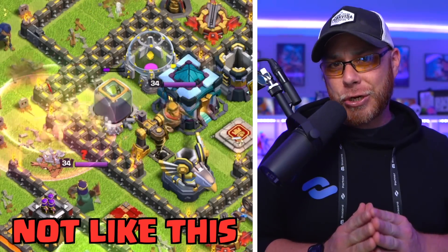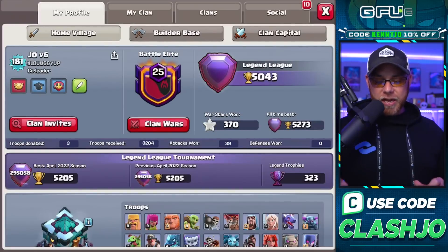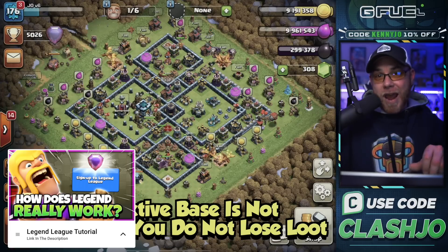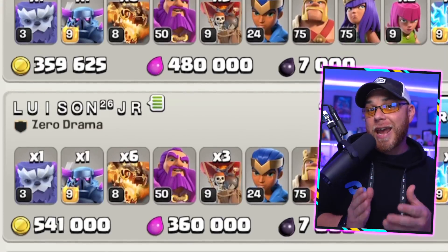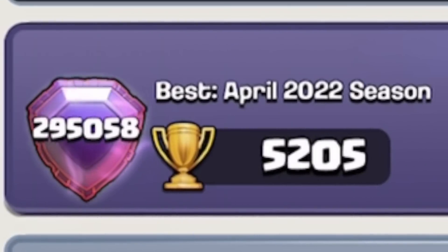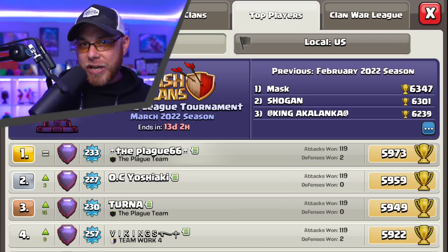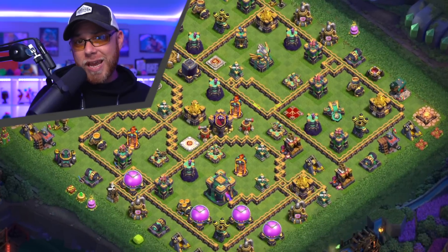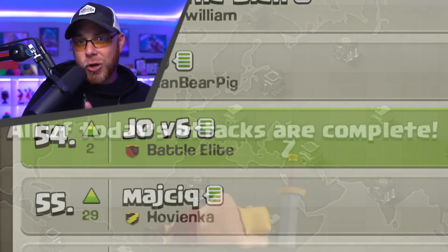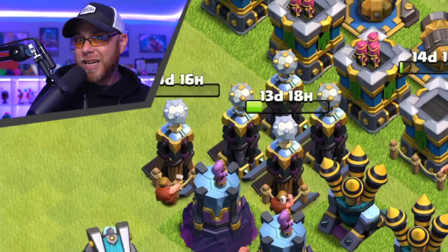Believe it or not, we are not doing the traditional method of farming anymore — we haven't been doing that for about two months now. We are still maintaining our status in Legend League. The big thing about Legend League is that your resources are safe because players are attacking a screenshot of a base, so the resources are pretty much set and they cannot steal from you. In the last month, we were able to increase our trophy count and finish the April season at 5,205 trophies. I know a lot of you guys are thinking Legends League is mostly for competition because it's mostly a Town Hall 14 heavy league. But I am not up here for competition — there's only so far I can go as a Town Hall 13. The goal every single day is to get my 8 attacks in and get the resources necessary to do the upgrades, and believe it or not, it's a lot easier than using Sneaky Goblins.